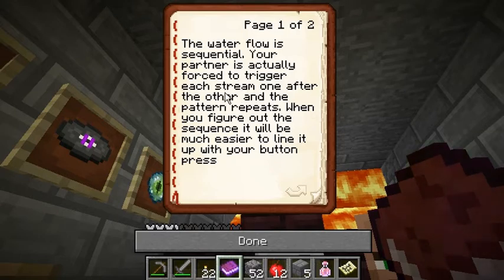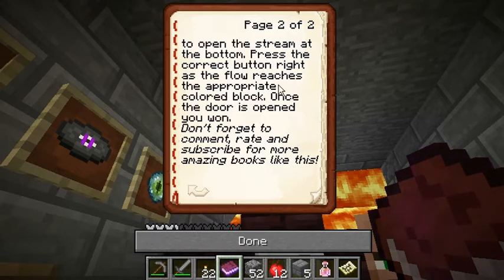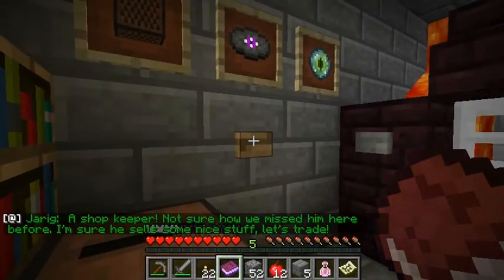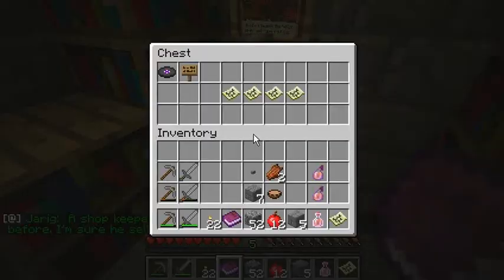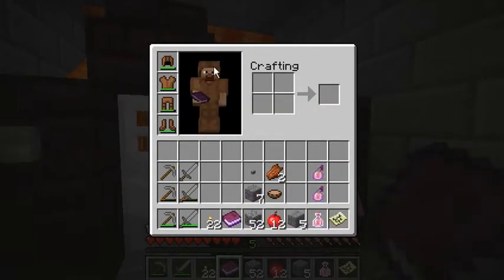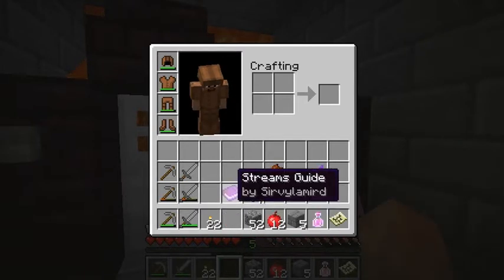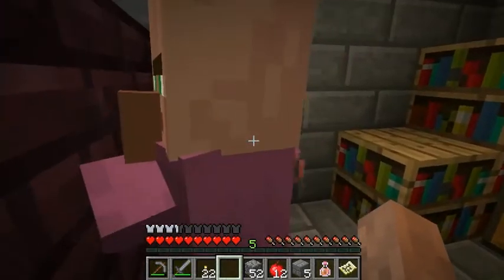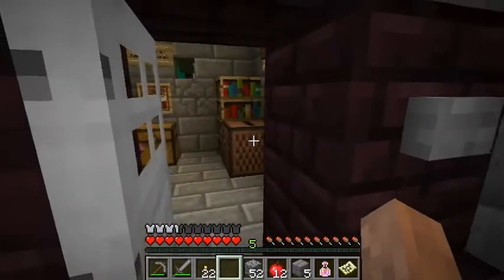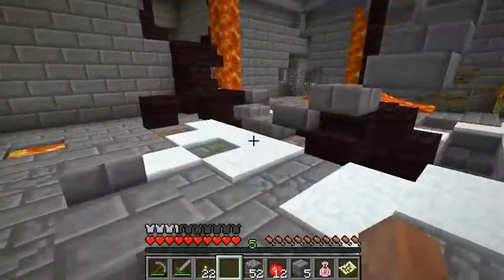Where's the book? There's the book. I'd much rather have a story. 'The water flow is sequential — your partner is forced to trigger each stream one after the other, and the pattern repeats. When you figure out the sequence it will be much easier to line it up with your button press to open the stream at the bottom. Press the correct button right as the flow reaches the appropriate colored block. Once the door is opened...' Wait, what? Oh dark — I remember, this is a guide! This is a guide for the puzzle. I wasted my score for a guide I would have probably figured out myself. I hate you, filament!